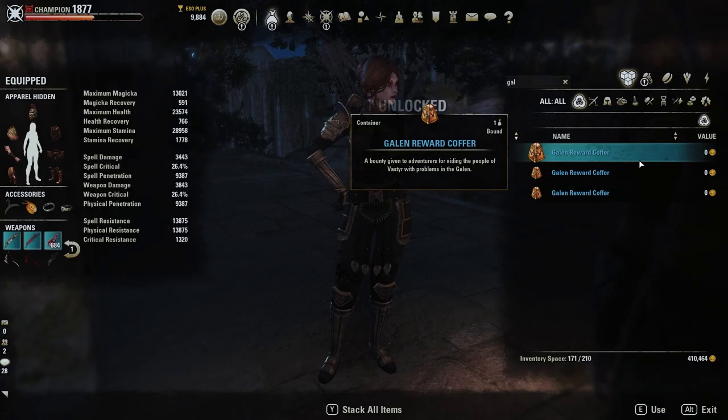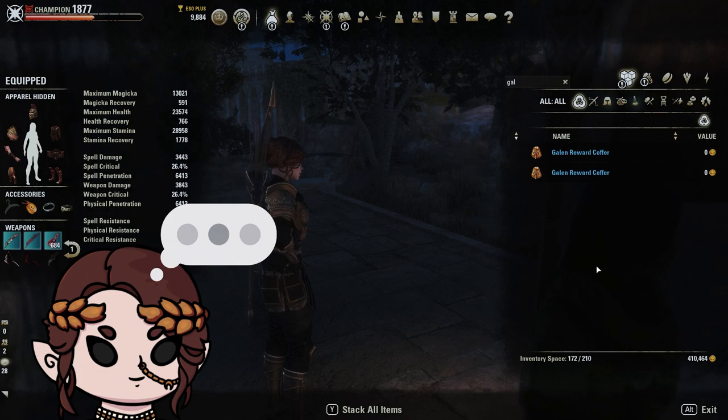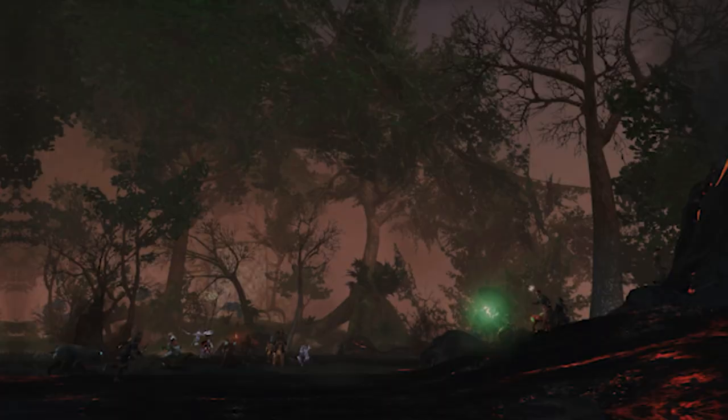On the topic of Galen dailies, it's also worth noting that you can receive structural High Isle furnishing plans from these — the same exact ones from the High Isle dailies. I wonder if this means we will not be receiving any Galen-specific structural furnishing plans from the Galen dailies, which would be yet another deviation from what we've come to expect from the daily quest reward model thus far.